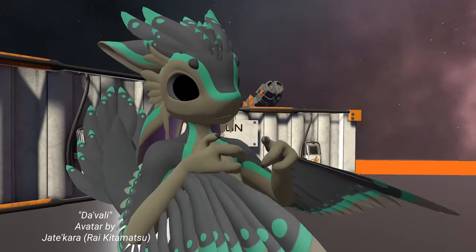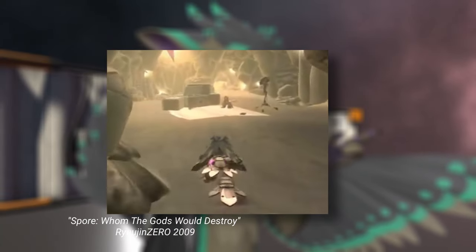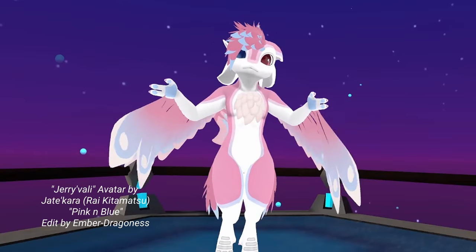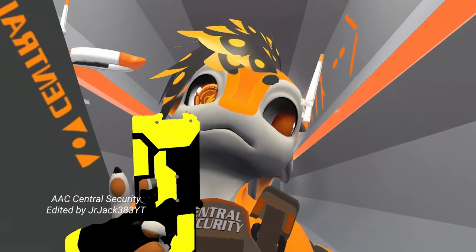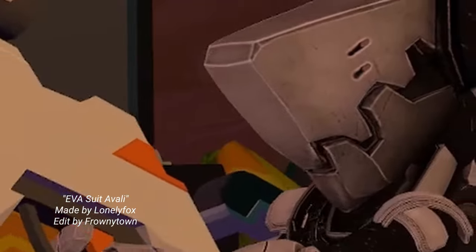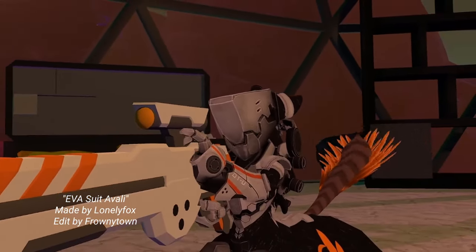The Avali is a curious raptor-like species. Originally created in the game Spore, you can find them modded into games like Starbound, Rimworld, and Stellaris. It's inevitable they would find their way into VRChat. Avali are often associated with futuristic technology and space. Don't be surprised if you see them wearing high-tech armor, wielding rail guns, or swinging aerotech swords.